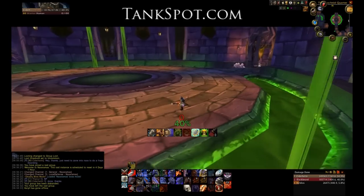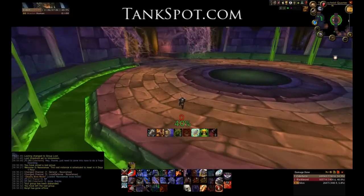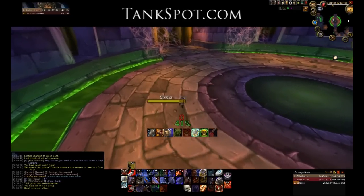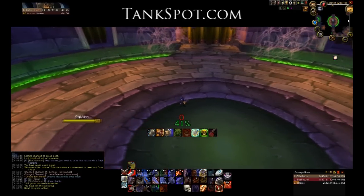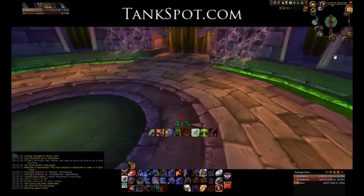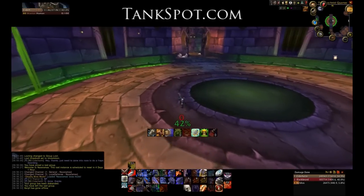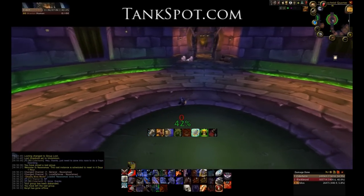The ranged who are going to be handling Anubracon — you want to be spread out. This is for healers and for casters. You want to be spread out in a semi-circle, not all the way over to the side you're kiting on, but with enough distance that you're spread out. This is so the impale doesn't hit multiple players at once.